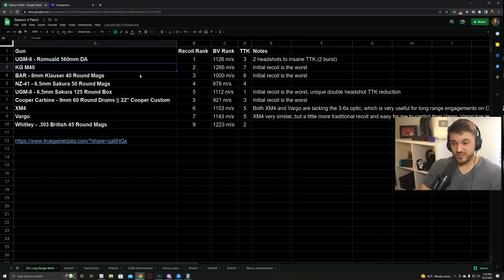KGM-40 got a buff in the recent patch. It's actually decent now in terms of time to kill - it's still going to be like the slowest out of this group, but it's at least semi-competitive and it also has the highest bullet velocity. So it's pretty easy to hit your shots.